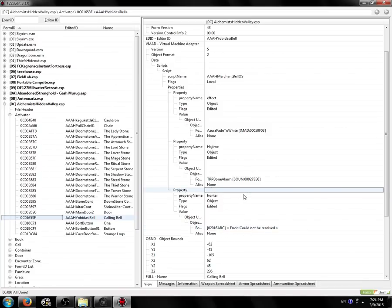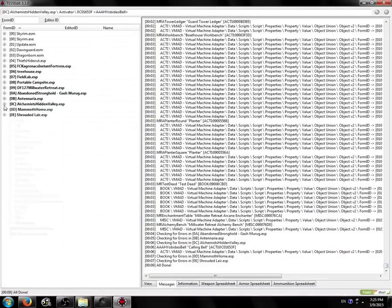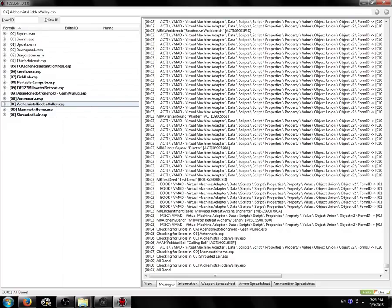One way to resolve this is if you can read the modder's mind and put what's supposed to be there. But if you can't, you can just right-click and remove — this isn't going to work anyway. Now if your TES5Edit isn't set up to edit things easily, it might prompt you asking are you sure; just say yes. Anywho, we should now have no more errors in Alchemist Hidden Valley. We're going to right-click, check for errors, and bam — no errors. We fixed it. That's one.